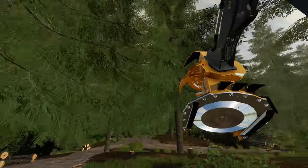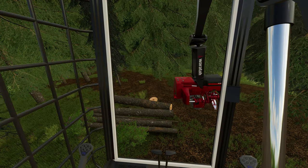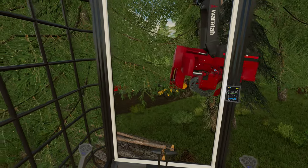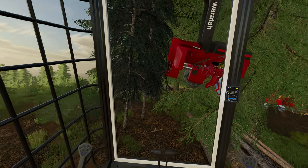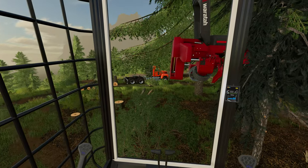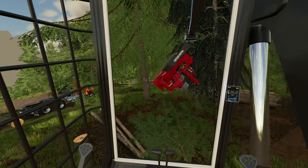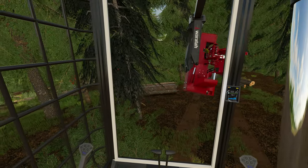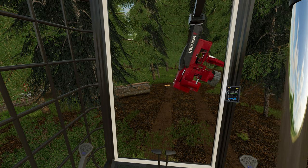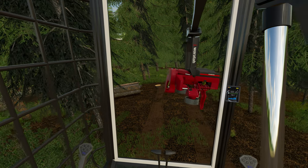That has also been applied to the processor, so the processor has the same effect. The claws and everything grab the tree a lot better and balance a lot better. One thing you'll find is when processing, the head doesn't sit perfectly straight — that's just a balance issue. It has to sit at an angle when you're cutting off the ground, which is what we're doing about 99% of the time.